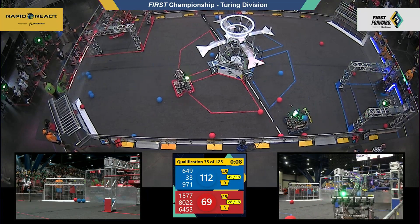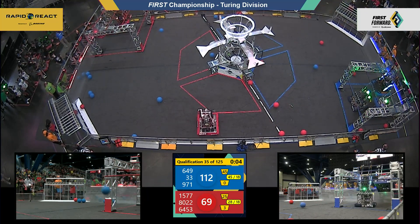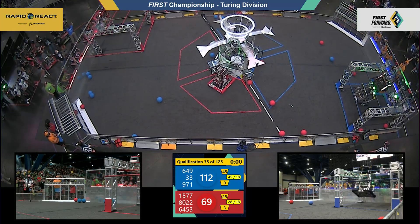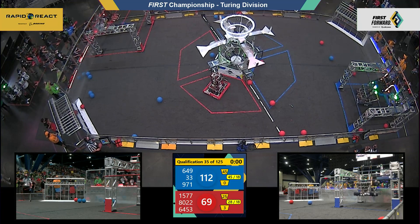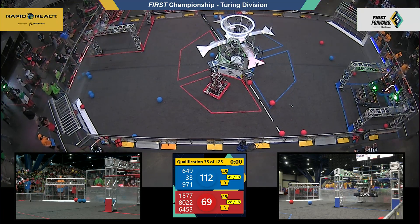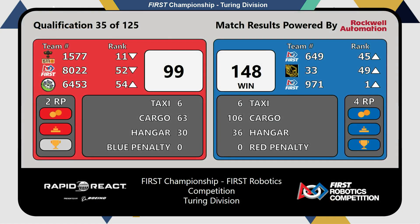Steampunk 1577 trying to get to their traversal. They're reaching up. Both they and 6453 have it. Killer Bees — we have two on the top. Banging into the glass as time expires, and all three blue robots up off the ground. They'll score 148-99. Four ranking points for the Blue Alliance, ahead on cargo and ahead on the hangar.